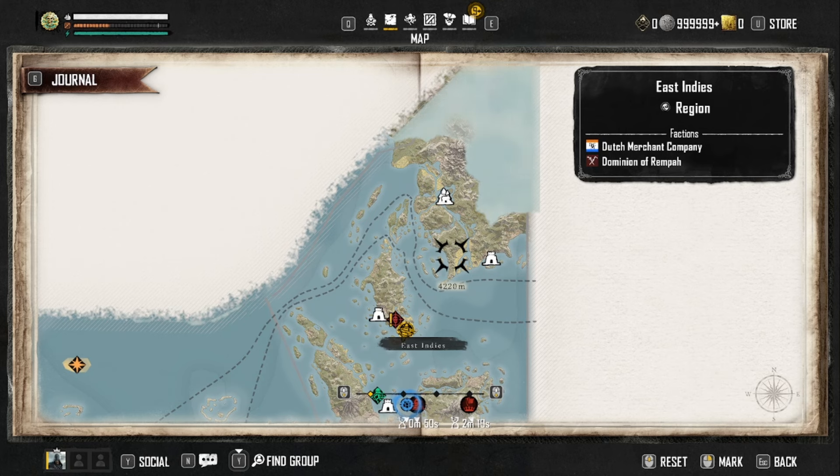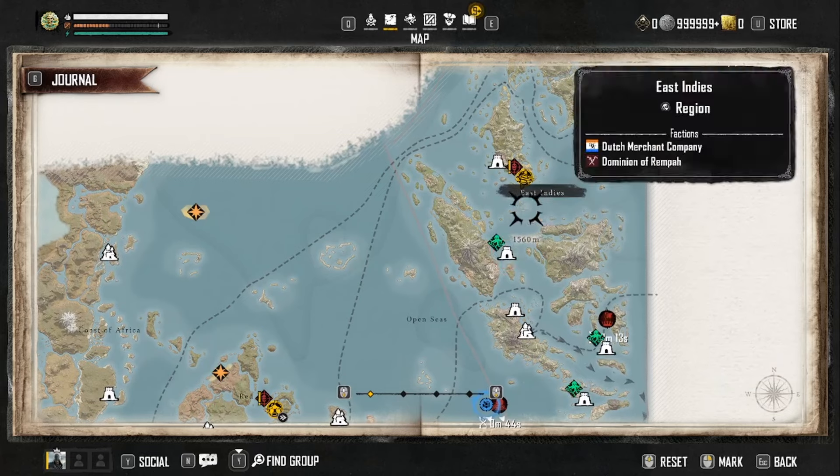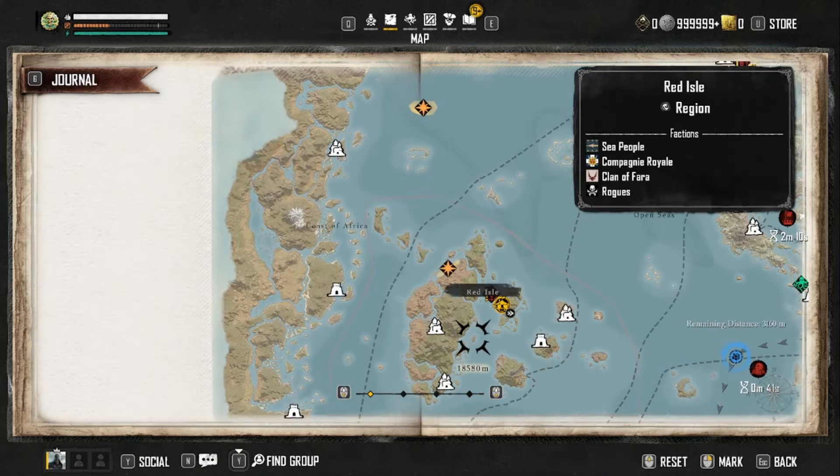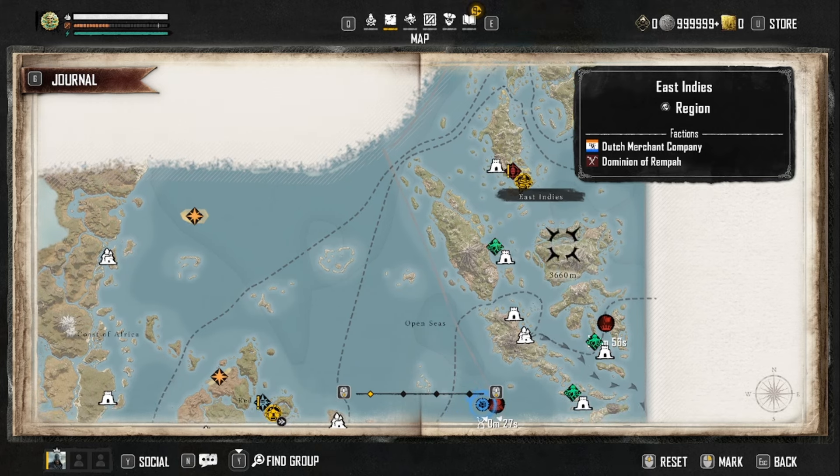The second type of lease is the Regional Lease, which allows you to claim a manufactory within a specific region. There are four regions in game: the East Indies, Open Seas, the Red Isle, and the Coast of Africa. The Coast of Africa, the Red Isle, and the East Indies are the only regions that have manufactories, so you can claim any manufactory within those regions with a Regional Lease.